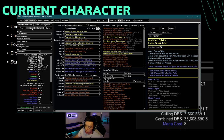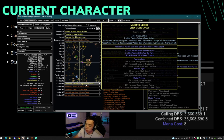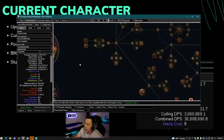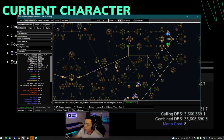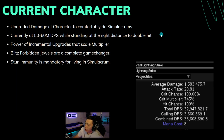Stun immunity is also huge in mapping — a lot of juiced maps can chain stun you even with the pantheon. The way to get stun immunity is through your unique jewels or harvest enchants giving 10% chance to avoid stun. You have Forbidden Flame and Forbidden Flesh, Inspired Learning — you can get chance to avoid being stunned. Magister of Flames is a chance to avoid being stunned. I pathed through Heart Eater for 8% chance to avoid stun, and right there you can take 20% chance to avoid being stunned. There are lots of options and it helps a lot both in maps and in simulacrum.